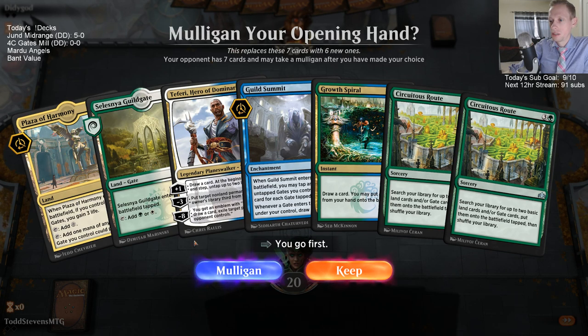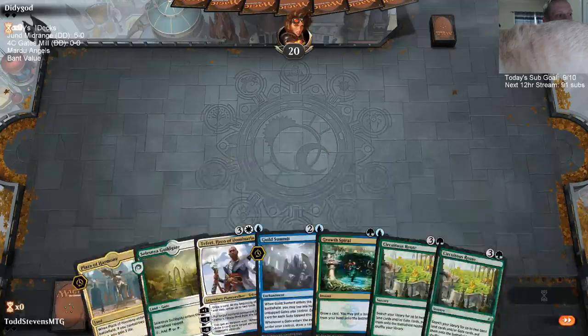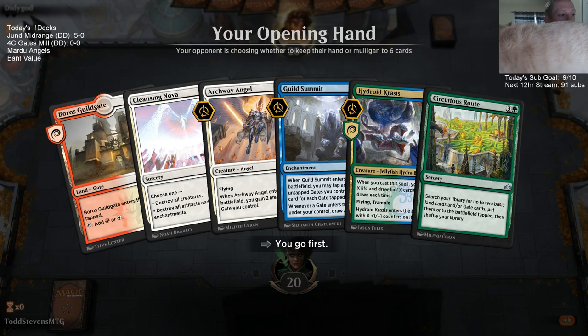Our hand's good but we don't have enough lands. Has Mill ever been a tier one deck? The closest it probably got was with a blue-red Mill deck that Michael Majors used to win a Grand Prix, even though he'd never played the deck before. I can't remember the name of the card it was built around - I'm sure somebody in chat is saying it right now.